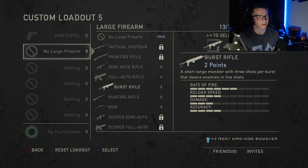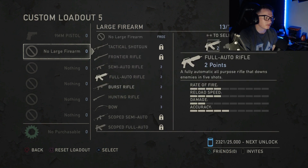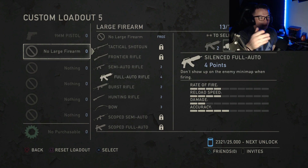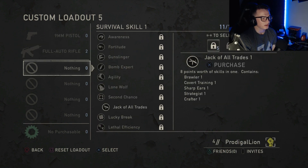For my large firearm, I used to use the burst rifle back in the PS3 days before the full auto even came out, but I go with the full auto rifle because it's fully automatic and much easier to control. It's my favorite weapon in the game, even out of the DLC guns. I went with the regular version, not the suppressed version, because I need those loadout points.